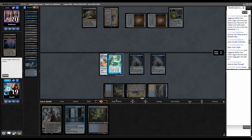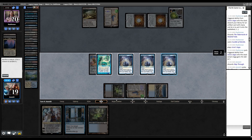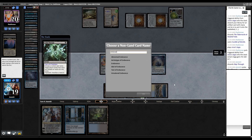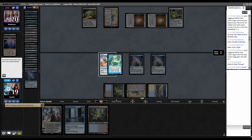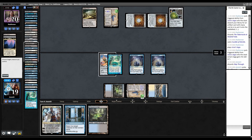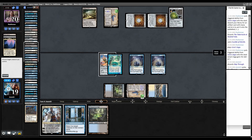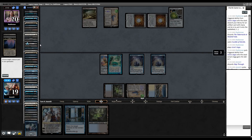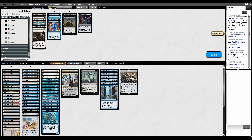Mill, mill, mill. Keep milling. Before I keep going, let's Cabal Therapy them. Sacking one of these Narcomoebas, name Endurance. They have two Explorations in Rashad and Port — they're just not conceding for no reason. Just keep going. Dread Return, targeting Oracle. They're just seeing the rest of our deck, maybe.